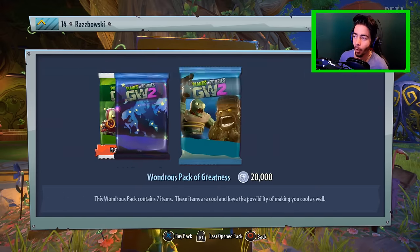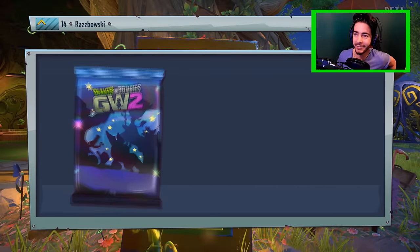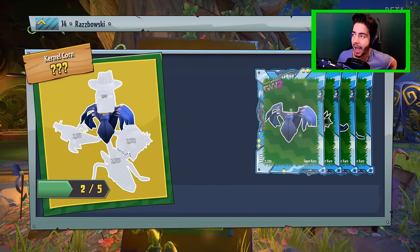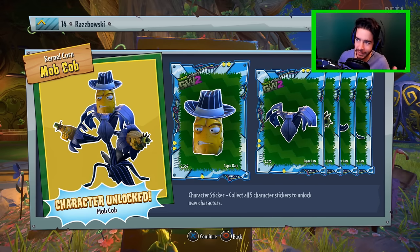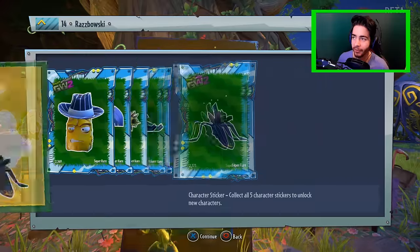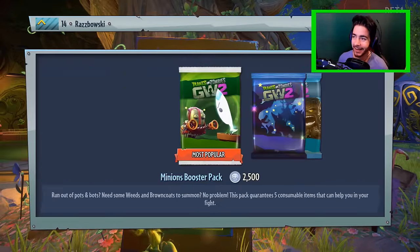We have got two more packs to open up here - let's go for it, let's get hyped! If you're enjoying this episode please hit that like button. Let's get some rare characters - come on, guaranteed rare! We have got the colonel corn, and what looks to be like a gangster look - a mob corn. Look how angry he looks! I've seen this guy a couple of times in the game and he looks fantastic. A super rare character at that, so I'm very pleased. He is not just rare - he is super rare, baby!